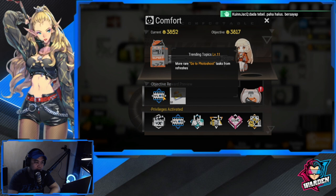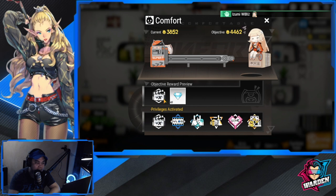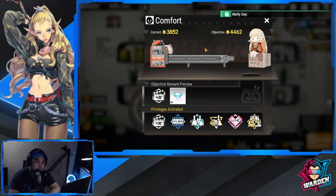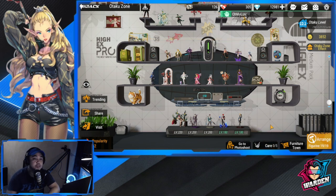Here is your reward — trending topics and also epoxy cement as an extra. Let's claim this reward. The next reward will raise photo shoot task refreshes to seven times per day. As you increase your comfort, there will be additional rewards for your otaku reflected here, and your care will also increase as your comfort goes up.